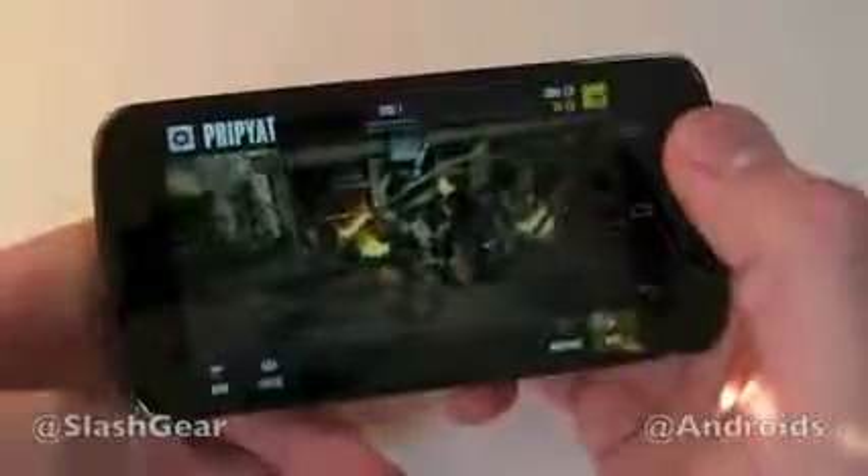On the first screen we have our first location, and we can also go to the shop. In the shop we're able to get different characters — right now you can see they're locked. You have different stats like health, reflex, and adrenaline that you can pump up with cash.